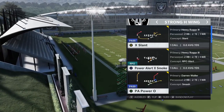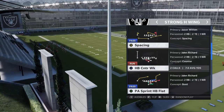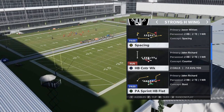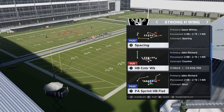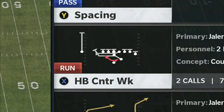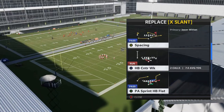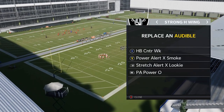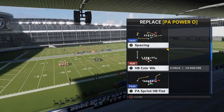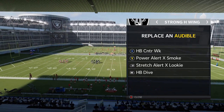But the plays — two of them are already in here. The Power Alert X Smoke is already in here. The counter weak — this one's a very interesting one. This formation with most of these run plays is in two different playbooks: the Raiders and the Seahawks. But I'm focusing on the Raiders because the Seahawks doesn't have this counter play, and this counter play is pretty important. So I'm going to add the counter play to my audibles. Probably one of the best ones not already in the audibles would also be just a regular dive.